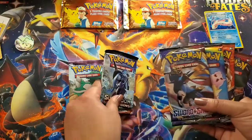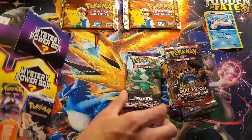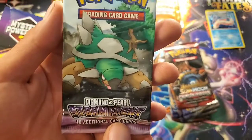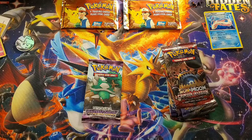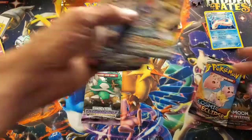Oh my goodness — we got a Stormfront. I'm in shock. We got a Stormfront Diamond and Pearl vintage pack! Wait, are there only supposed to be five packs? But we also got... I can't believe this. Let's divide these five packs up — I guess we'll have a Cosmic Eclipse.